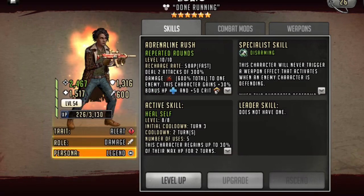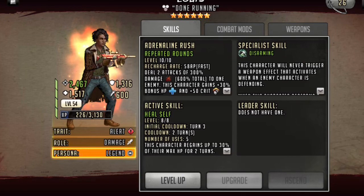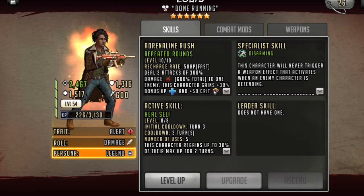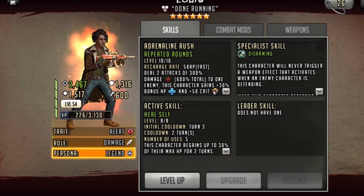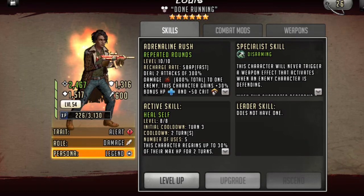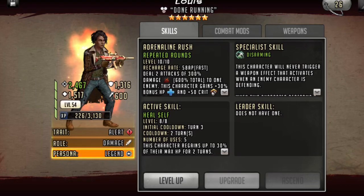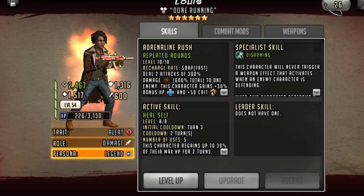Louie is a disarm character who can give high amounts of damage output based on his attack and critical hits. When he rushes, he does two basic attacks at 300% of the damage. Both of these attacks are able to be critical hits, especially the second attack which will have a plus 50 crit bonus.